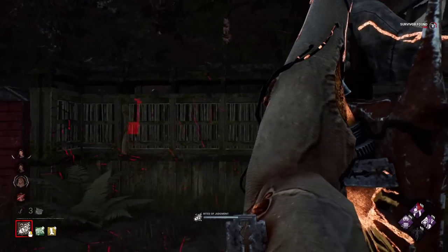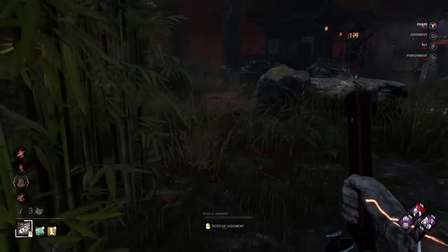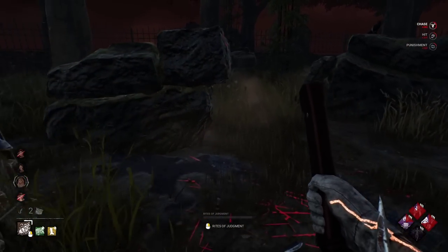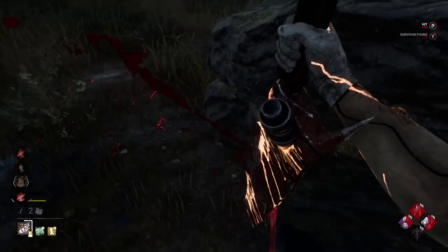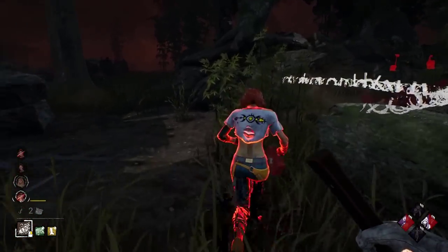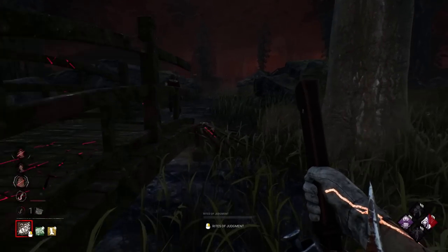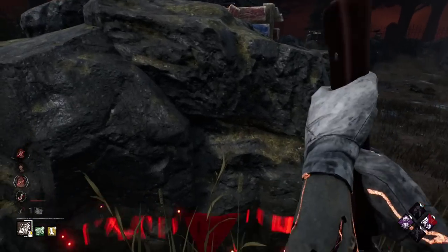Deathbound doesn't benefit Pyramid Head much, and it's probably the only perk that gets no use even during the adept achievement. I think making the perk based on terror radius would be better, because then you could take advantage of it with stealthy characters like Ghostface or Pig, and it would combo very well with Myers. As of right now, there are just way better oblivious and undetectable perks, so nobody gets any good value from Deathbound. In fact, I haven't seen a single niche build from any content creator featuring it.